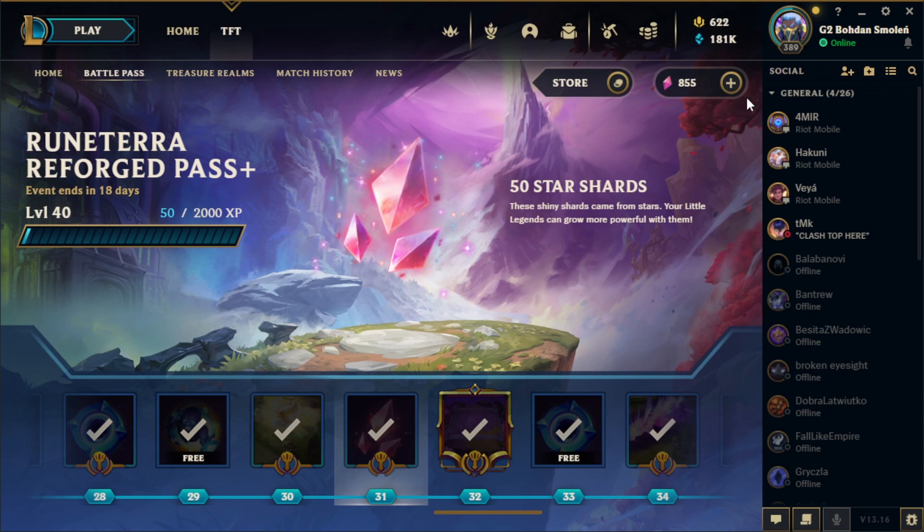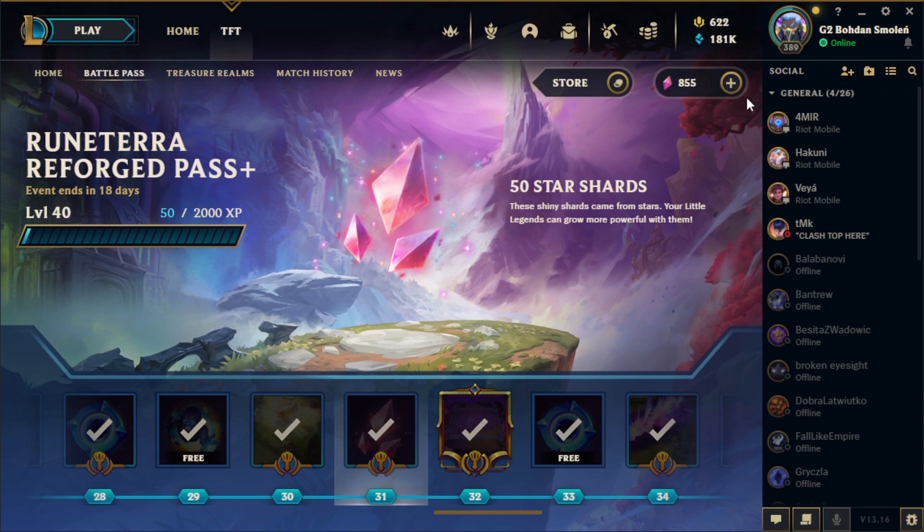However, if you really want star shards and only star shards and don't find the battle pass interesting, in the top right corner we can click on the plus sign and we will be redirected to the store where we can see all available star shards options for RP. And that's how we can get them.